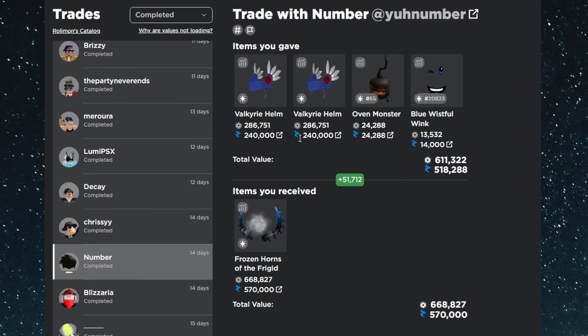The next trade is an upgrade into the Frozen Horns. I gave two Valks, the Oven Monster, and the Blue Wistful Wink. At the time this was a 50k overpay and now it's a 50k win — a trade that aged very well from 14 days ago. Frozen Horns have been doing really good while Valk has been dropping due to deflation, making this a nice upgrade overall.